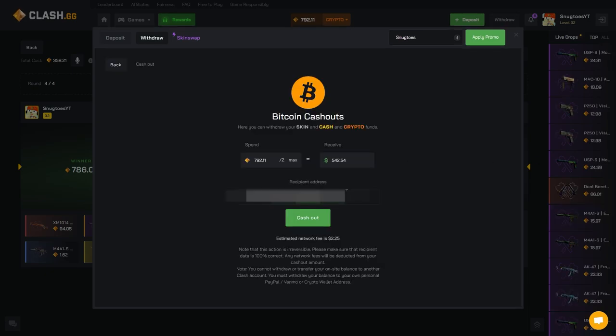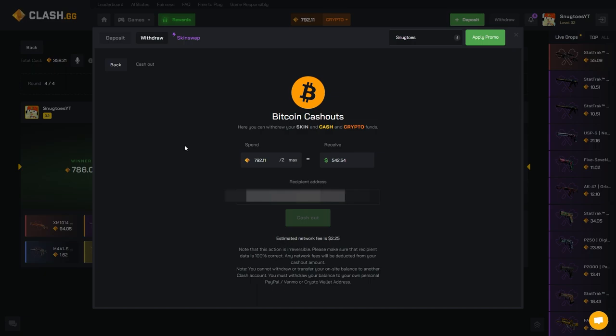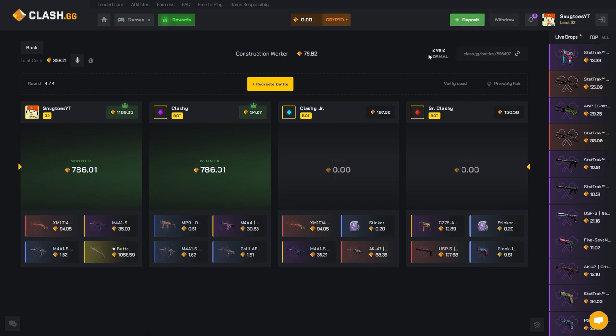The way their balance works — with some or all balances you can withdraw your CS:GO skins, and only on crypto balance you can withdraw crypto right here. Withdrawals are usually instant — always instant. Bitcoin might be a little bit slow but hey. Thank you so much for watching the channel so frequently — I wouldn't be able to do all these videos if it wasn't for you guys. Payment has already been sent — that's what we like to see. Remember code Snagtoas. Have an absolutely amazing evening, day, or night. Have a good one and peace.